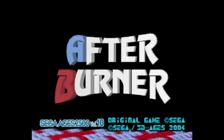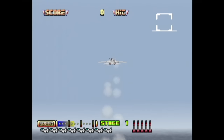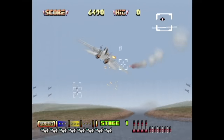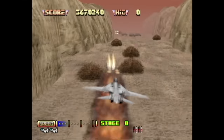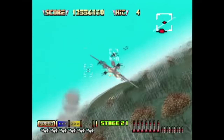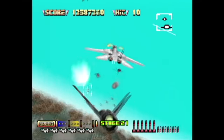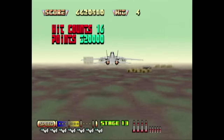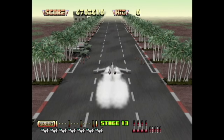Sega redid Afterburner 2 on a PlayStation 2 under the 3D Ages banner. Basically what they do is take games that look fine and redo them with the ugliest 3D polygons you have ever seen — they make Nintendo 64 games look good. It does play just like Afterburner 2 for the most part, but it just looks incredibly bad and bland. The music is just like the arcade, with no arranged versions unfortunately. It was released in Japan only, and it's definitely not worth tracking down unless you can get it really, really cheap.